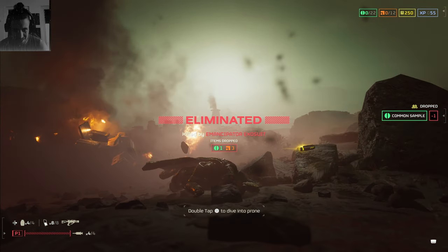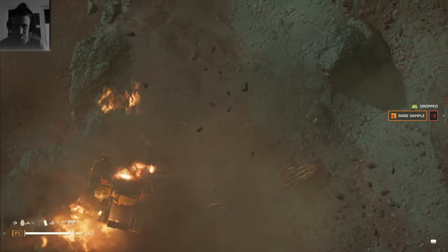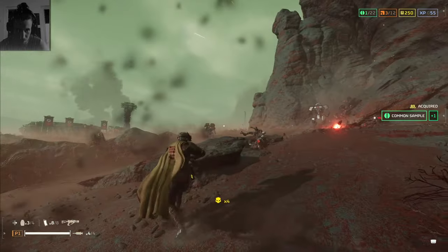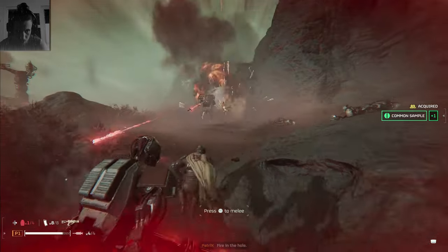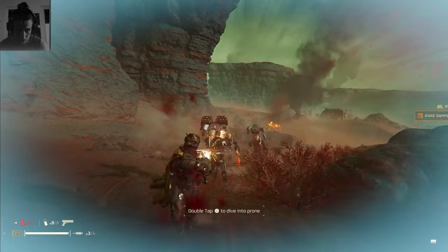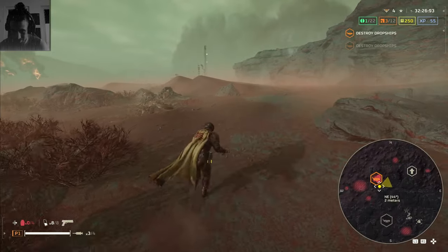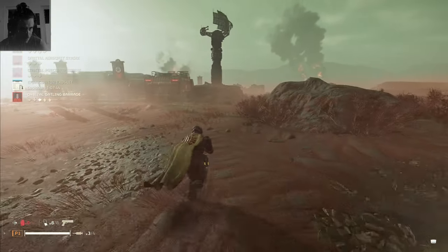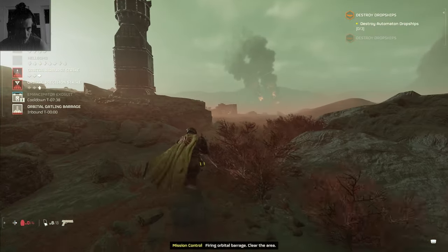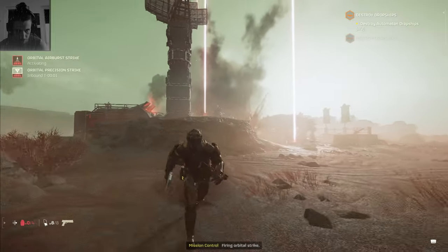Oh no — request approved, reinforcements on the way. That was not good. Fire in the hole! Not good — just the base. Main objective nearby. Still snapping at me. Fire orbital barrage, clear the area. Firing orbital strike.